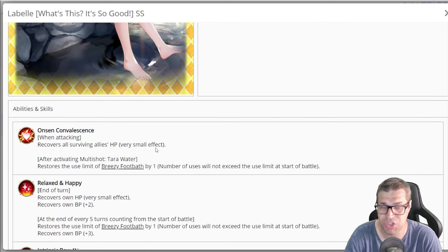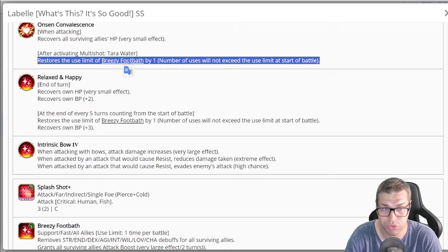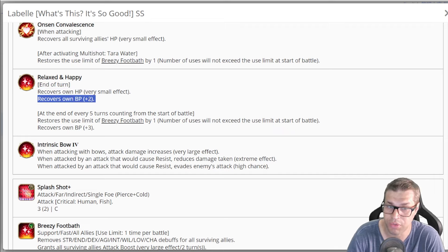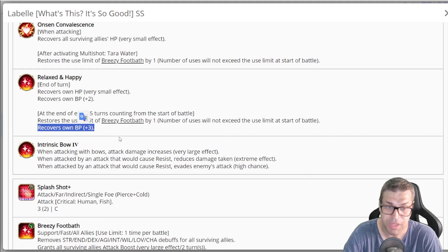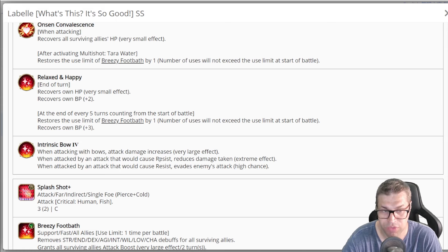Moving to passives: the first one — when she attacks, she will recover all surviving allies' HP by a very small effect of around 250. After she uses skill number 3, she will also restore one usage of her skill number 2. By the end of the turn, she recovers herself by around 250 and also 2 points of BP, making her a 5 BP per turn character. After every 5 turns from the start of battle, she also regains a usage of skill number 2 and recovers 3 BP for free. She also has Intrinsic Bofar: when attacking with Bofar, she increases damage by 20%, reduces damage taken when resisted by 40%, and has a 35% chance to evade resist attacks.